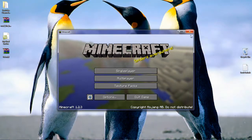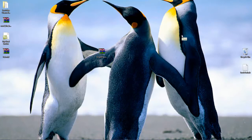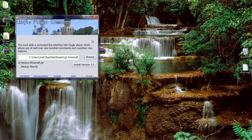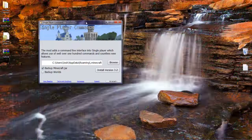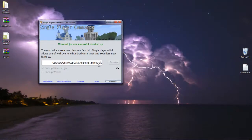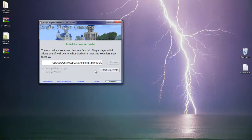Sometimes two mods interfere together, which will make your Minecraft crash. So make sure if your Minecraft ever crashes with this mod, just go do a force update — that's probably why it's crashing. Open up single player commands installer. You don't have to do much — that's pretty much it. All you need to do is open this up. You can back up your Minecraft jar, and you can back up worlds too. I'm just going to back up the Minecraft jar. Install version 3.2 — this is for Minecraft 1.2.3. Minecraft jar was successfully backed up. It's just going to be loading, installing the mod by itself. And installation was successful.